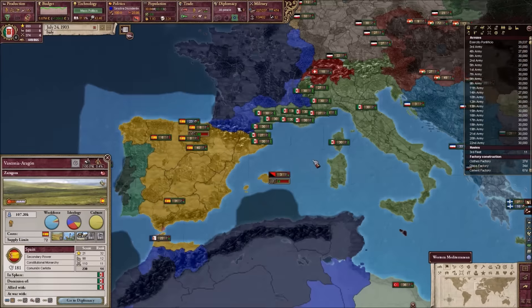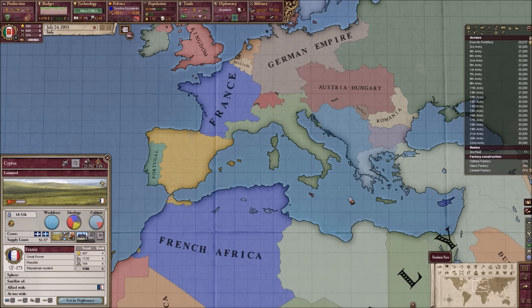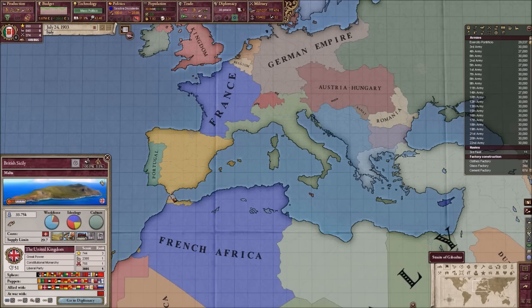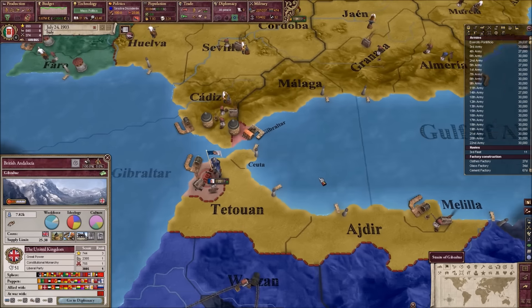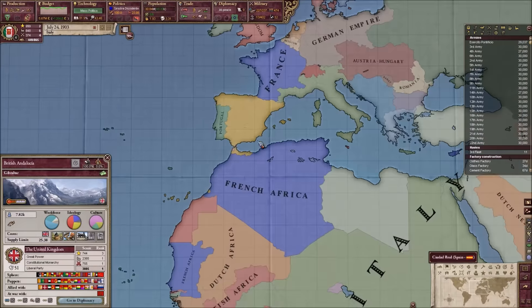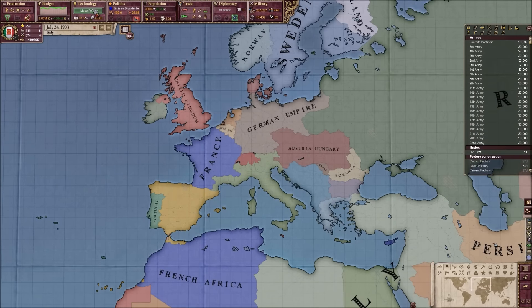So what will we be doing now? Well, we still need to take over Cyprus, Malta, Gibraltar - this tiny, tiny little Gibraltar - and of course the rest of French Africa, or at least Morocco and Algeria. Basically, all we need is mass politics, and then we could get the Dismantled Nation casus belli and use that on France.